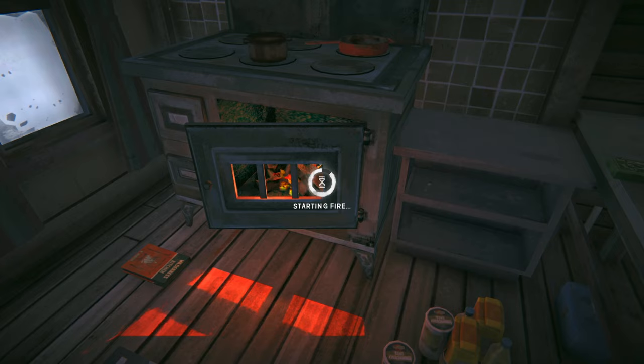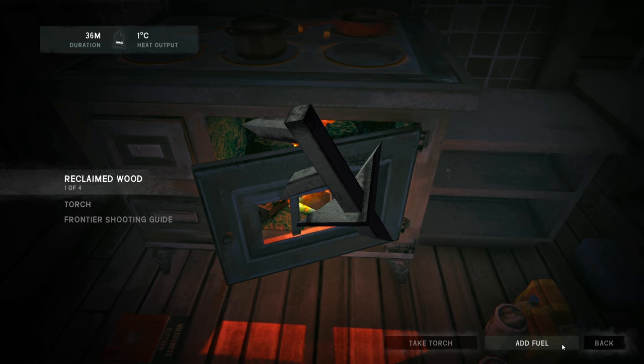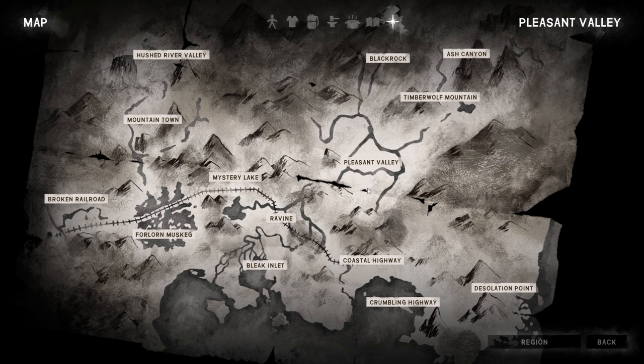Hello fellow spuds, welcome back to another episode of The Long Dark. Since last episode we left Hush River Valley, crossed through to Mountain Town, and made our way back to Pleasant Valley — our first time back here in a while. We got to Fishing level four. Today we need to explore more regions — going through Coastal Highway, Crumbling Highway, and Desolation Point this episode and maybe next.